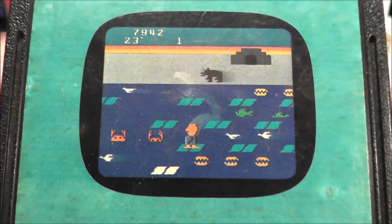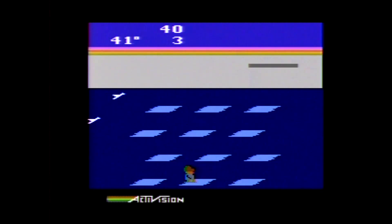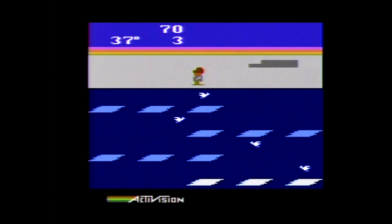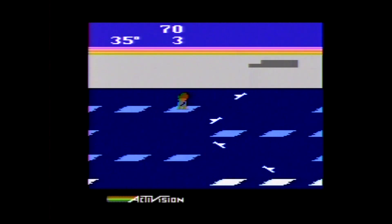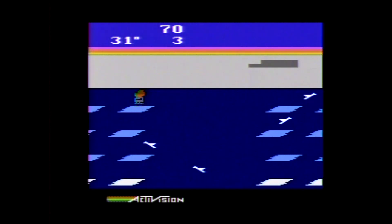Let's see how it holds up today. Frostbite was published by Activision and carries the cover here from 1983, meaning it most likely came out near the great video game crash in the United States. It was programmed by Steve Cartwright, who also programmed Sea Quest for the 2600, which I reviewed in episode 232.